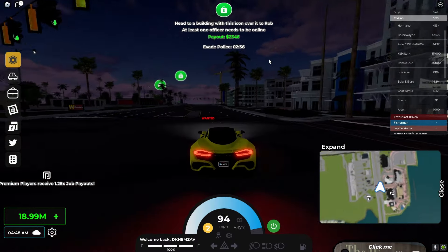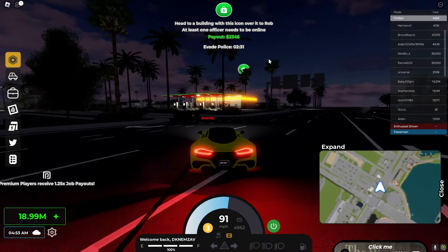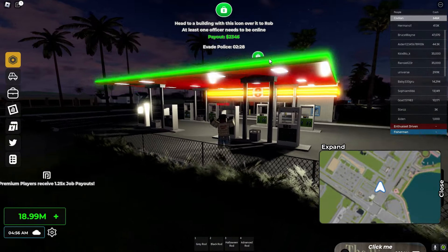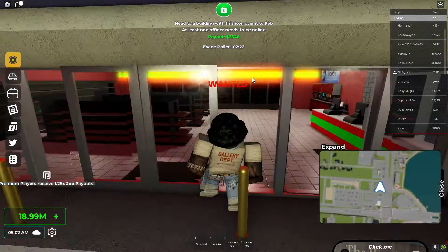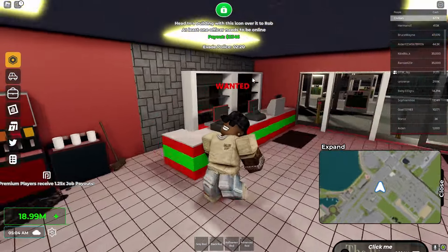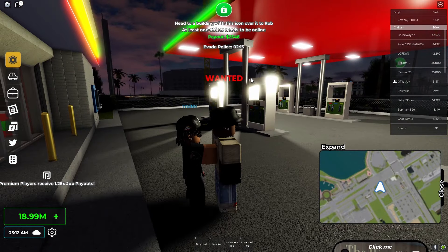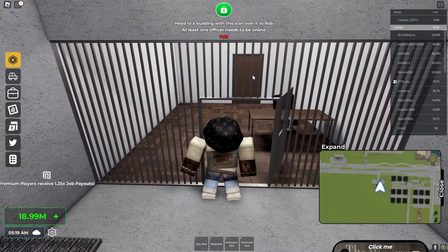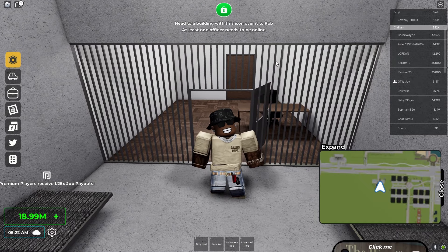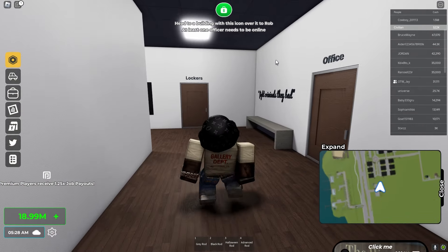We have one police officer online so I'm gonna see how long I can evade. Let's go to the next one — the gas station — to see how much money we can get. Let's rob these registers also. Oh, people already robbed these registers. That's the new taser! And my first time robbing and I got caught. I've been sent to jail. So if you fail you get sent to prison, but you can get out as soon as you get caught, which is pretty cool.